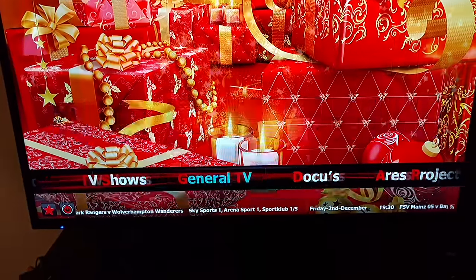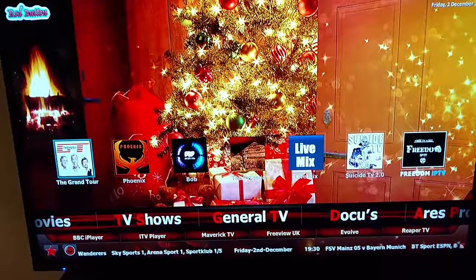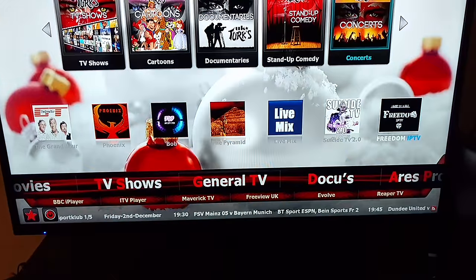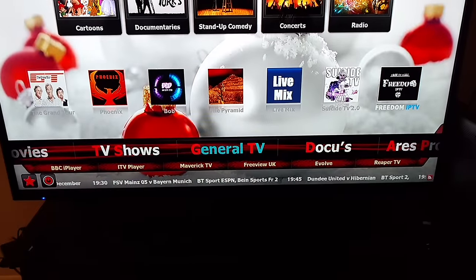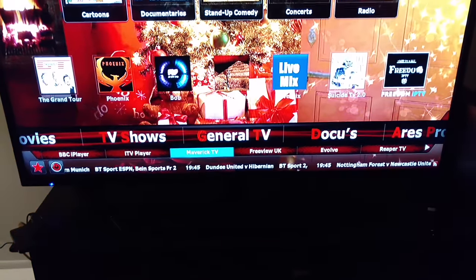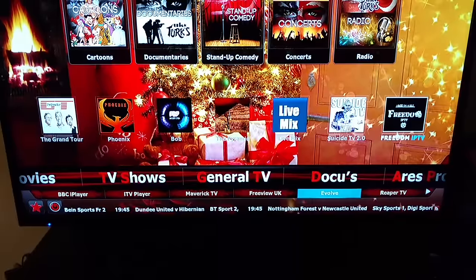Let me go back, sorry about that. That's out of General. You go to the right on the top, you got more selections: Comedies, Documentaries, Concerts. Real cool. Keep going to the right — Radio. Go down to the bottom, you got more selections down there: BBC iPlayer, ITV Player, Maverick TV. Real cool, nice build, recommended, ultra build.